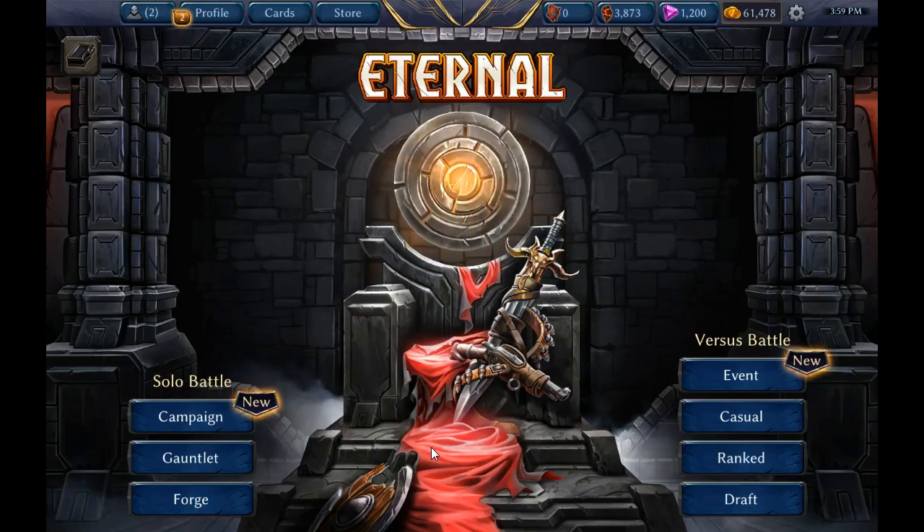Hey guys, IntoTheEnd here, back for another video guide on how to build better decks. This is the second video in the series. The first one is more theoretical and conceptual — it talks about game plans. This second one is more mechanical, primarily about deck building mechanics such as card selection, power base, curve, and sideboard. Within the card selection section, it'll be further broken down into card efficiency and card consistency. This video will focus primarily on card efficiency.